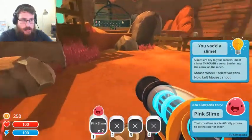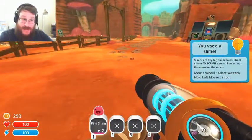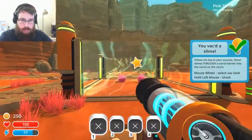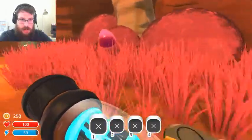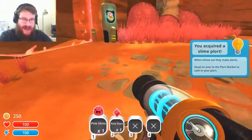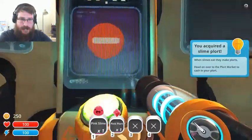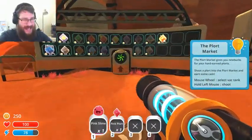So I've got to vacuum them up. I've got like tanks. Slimes are the key to your success — shoot slimes through a coral barrier into the corral on the ranch. Do I need more pink slimes? You acquired a slime plort. When slimes eat, they make plorts. Head over to the plort market to cash in your plort. Is this the market? No, it's some little machine. Where's the market? Oh, there — maybe I should look where the gigantic golden star is taking me.